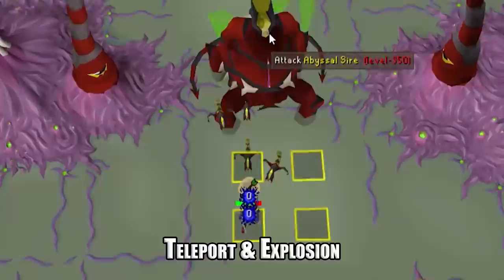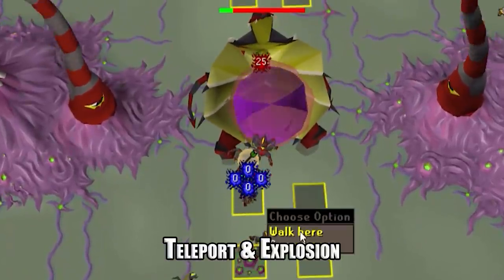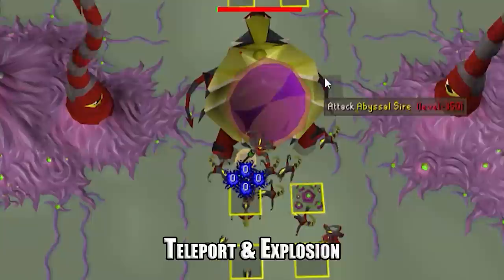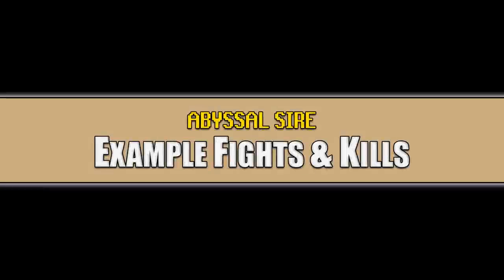The last thing I want to mention before we move on is blood barraging. In phases three and four, if you get low on HP feel free to take a couple of steps back and blood barrage some of the scions to heal up. It just takes a little extra time.